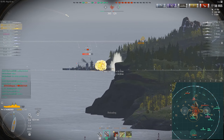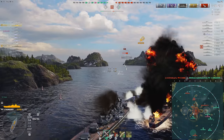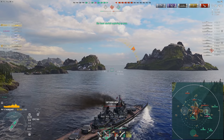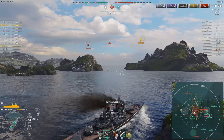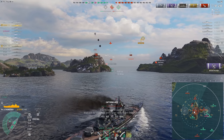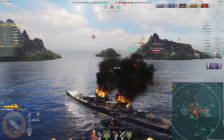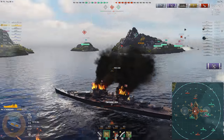Two citadels on that guy — that's what you deserve. Unfortunately the island is in the way. A teammate dies showing too much side to the Iowa. Thankfully I have a much more appropriate rudder shift, so I could sort of bait shots, open up, fire all my guns, and then angle very aggressively back to close up that gap. I really enjoyed that trait from the Vanguard. 381 at tier 8 isn't very impressive, but 457 at tier 10 is a very impressive gun caliber. This is a better version of that first iteration.